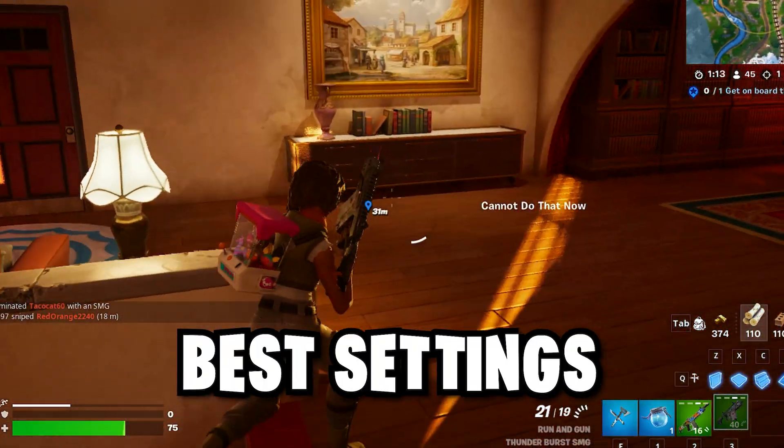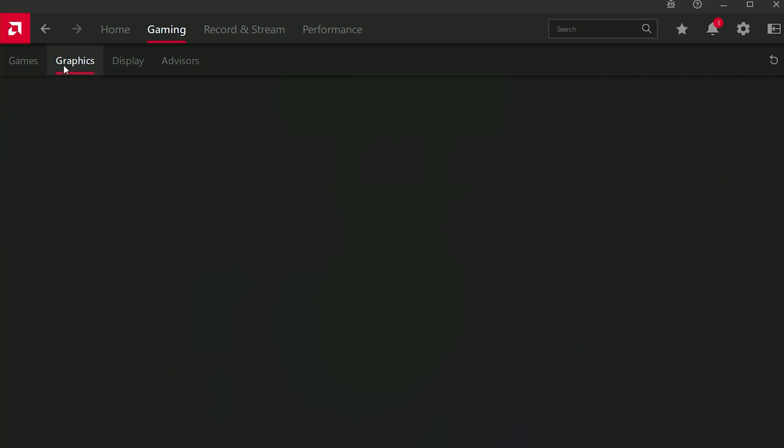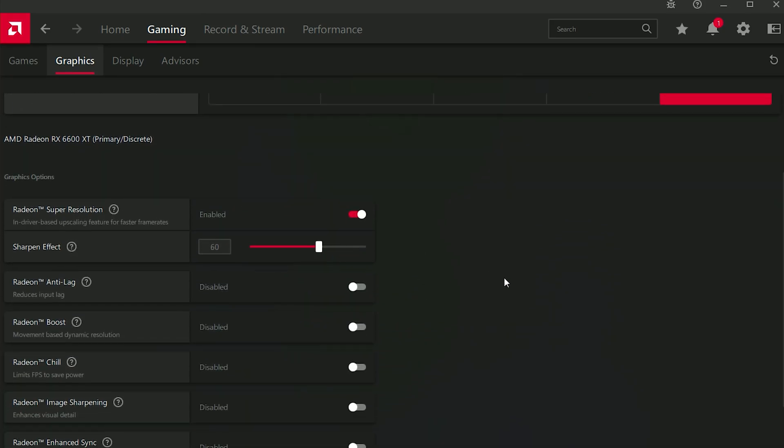Now, moving on to best settings, you first need to go to Gaming and then go to Graphics. Follow my steps — I will show you the best settings.